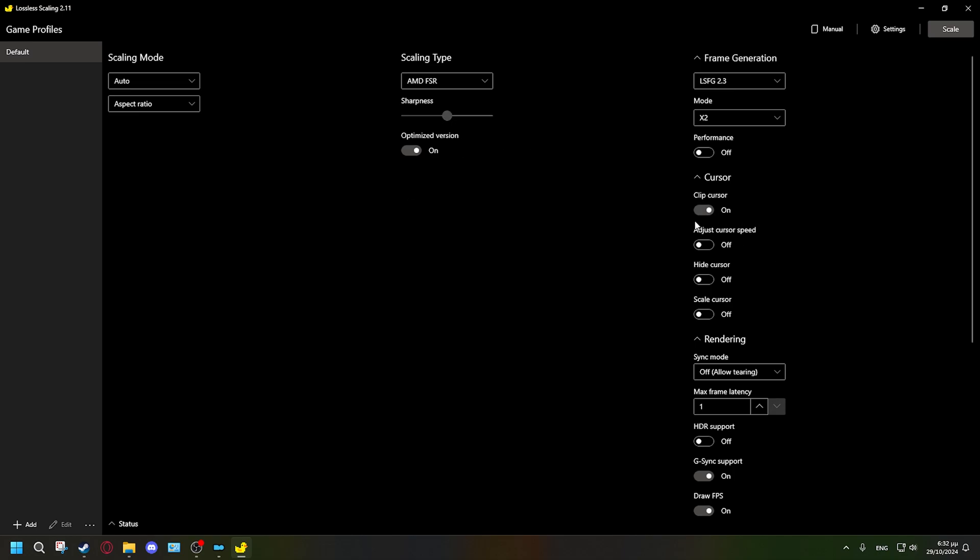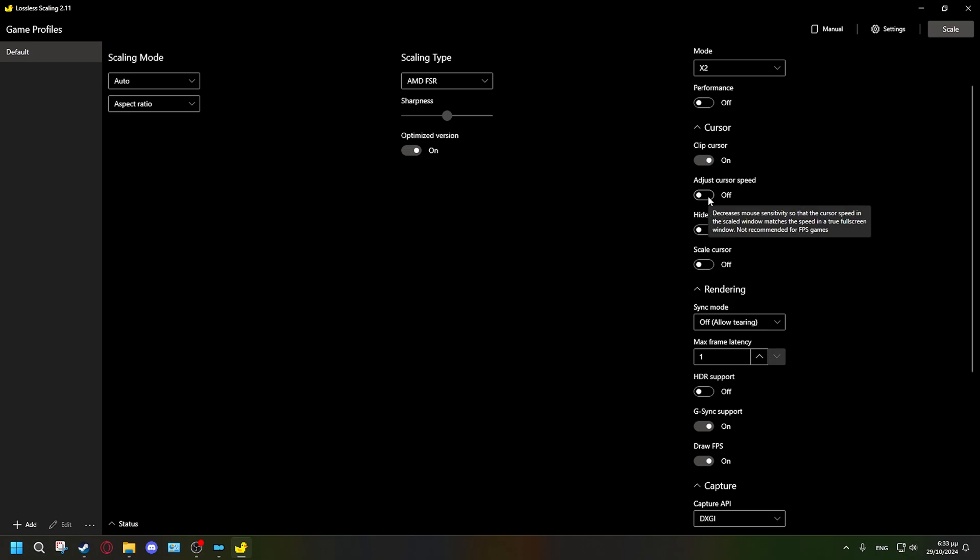For 'Clip Cursor,' keep it on — it just prevents the cursor from leaving the game window. This matters because to use this application, your game must be in windowed borderless mode. You cannot use Lossless Scaling with a true fullscreen game — it has to be borderless window. With clip cursor on, your mouse won't escape the game screen.